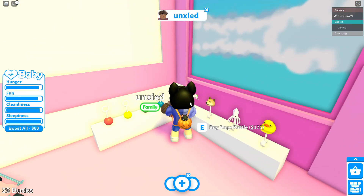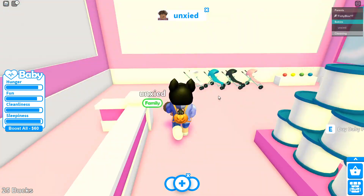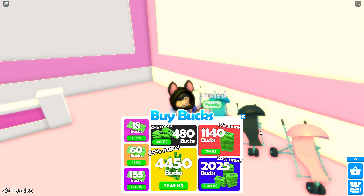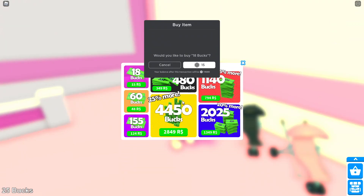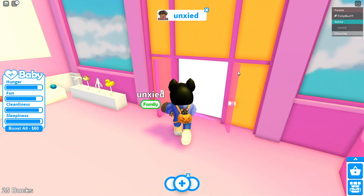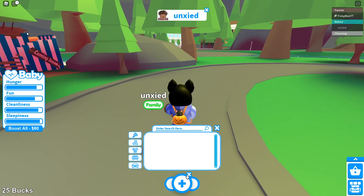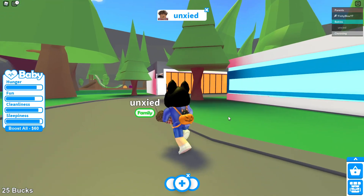This is also expensive, and a lot of this has recently left the game with the new baby shop. It looks like I can buy a stroller but I need 100 bucks, and I can't buy bucks — it doesn't let me. So I might have to earn my bucks the real way. There are menus where you can buy a car, furniture, clothing, toys, and food.